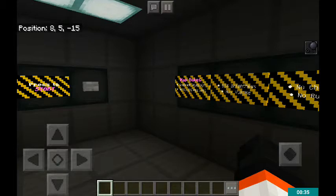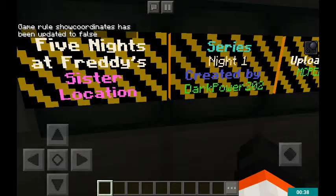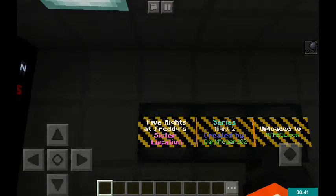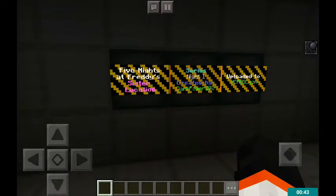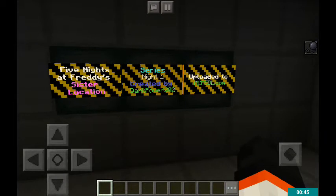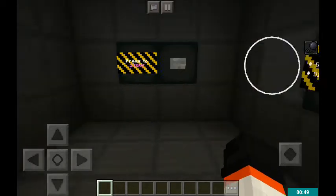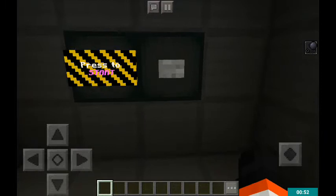These coordinates are bothering me, let me turn them off. Alright, that got rid of those nasty coordinates. So yeah, this is Five Nights at Freddy's Minecraft Sister Location. This is Night One, created by DarkPower202, uploaded to Minecraft launcher. Let's get this started.